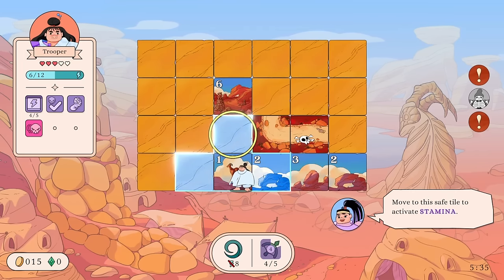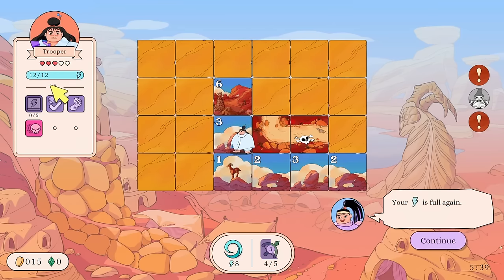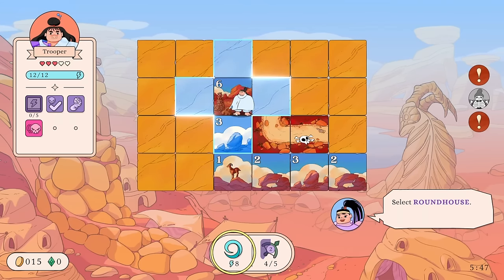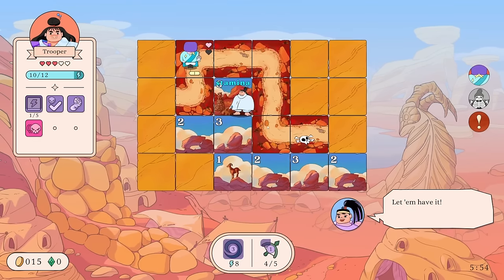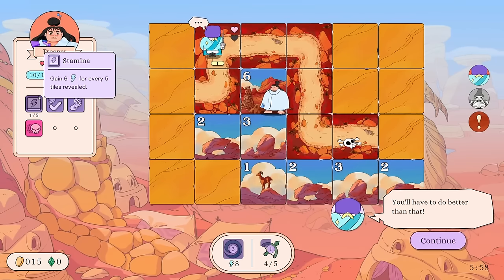Move to the safe tile to activate Stamina — this will give us six energy back. Your energy is full again. This tile must have a lot of road tiles nearby. Move to the sixth tile — you can Roundhouse mystery tiles and hit them. It unveils them all and also triggered Stamina by unveiling them all.